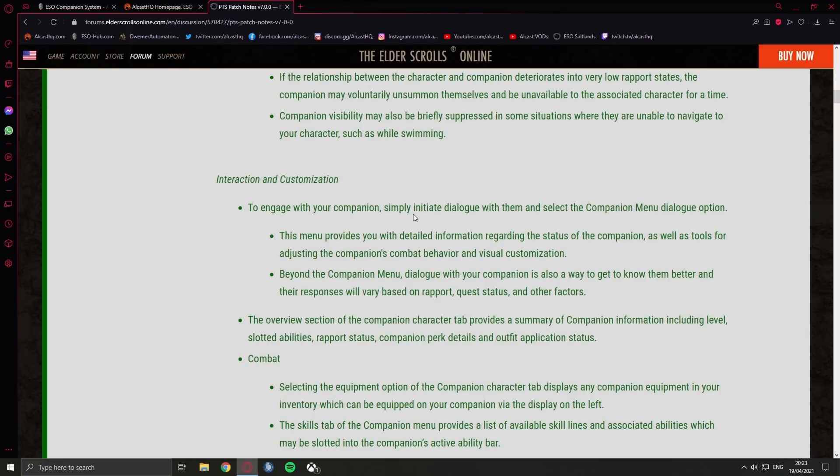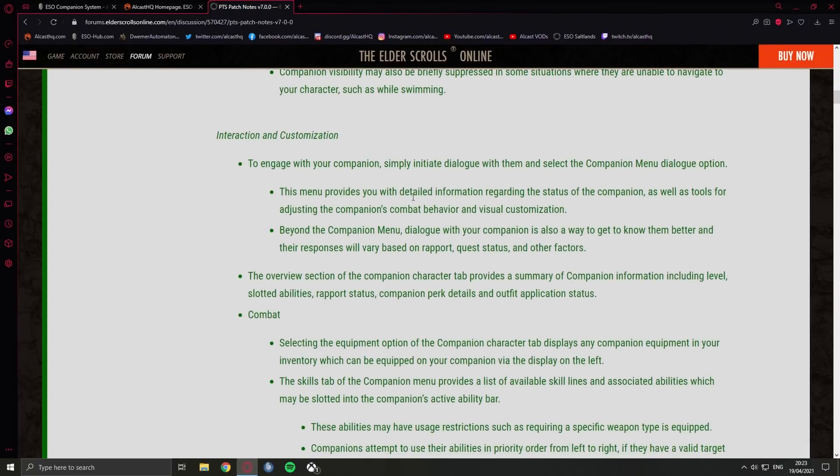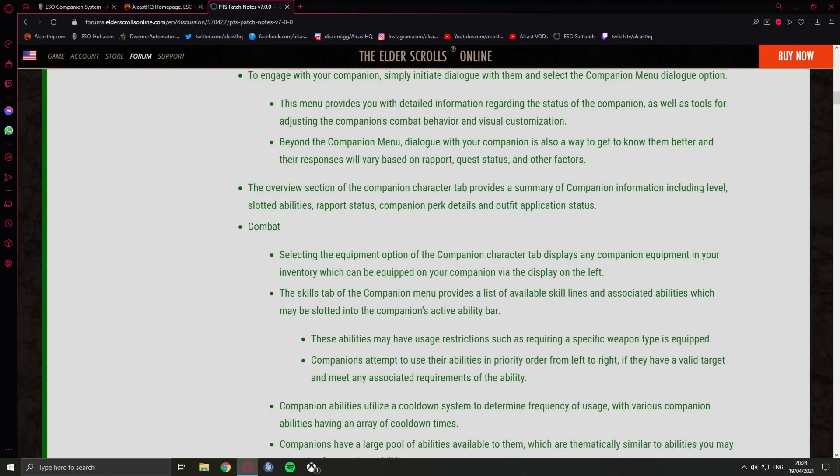To engage with your companion simply initiate dialogue with them and select the companion menu. This menu provides detailed information regarding the status of the companion as well as tools for adjusting their combat behavior. You can summon the companion and then talk to them to get into a separate menu. Beyond the companion menu, dialogue with your companion is also a way to get to know them better, and their responses will vary based on rapport, quest status, and other factors. Pretty much everything you need to know will be in that menu.